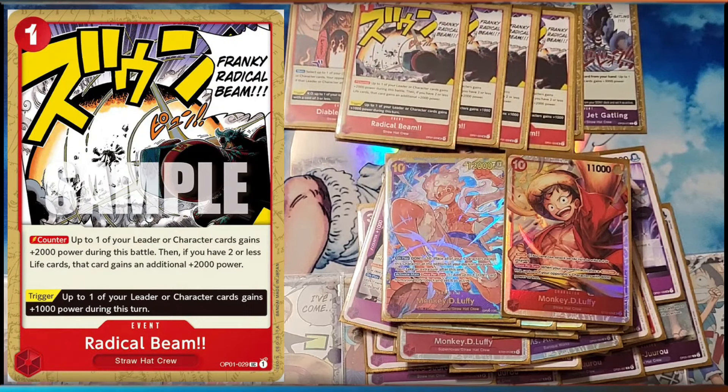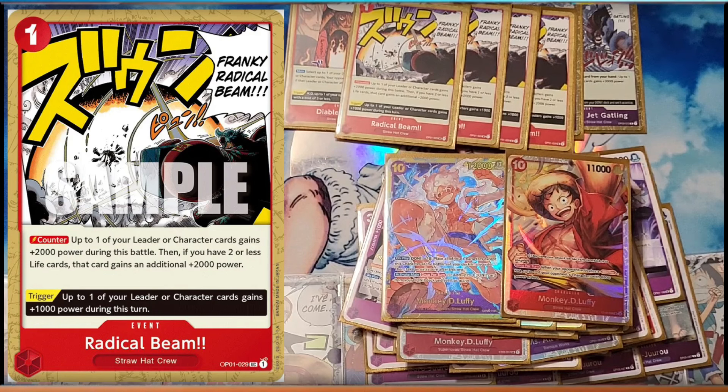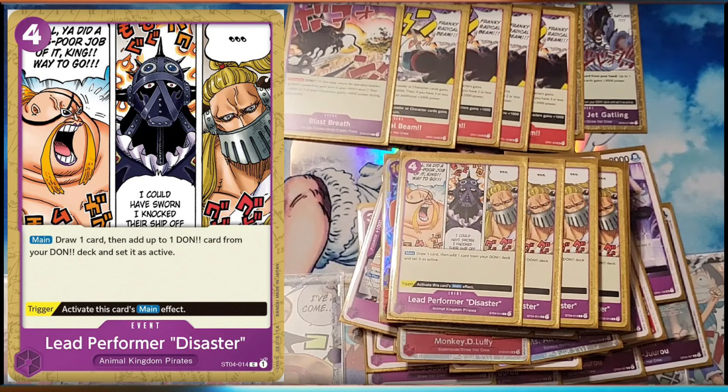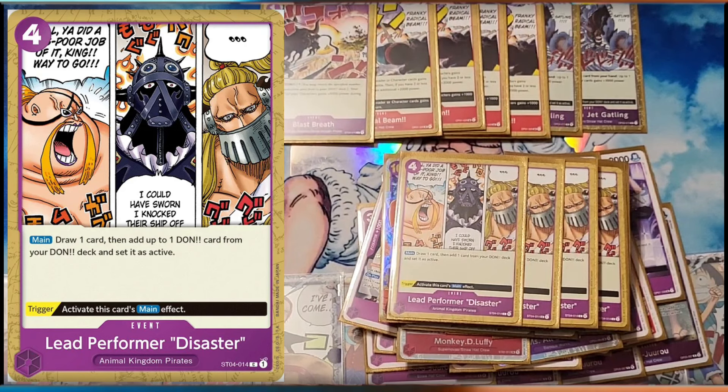Four Radical Beams because we're going to be at three lives, so this is always 4k. Take your first life and then defend. And then one Blast Spread. And then more ramping, and this allows you to draw and get there faster. Then you just play your top end.